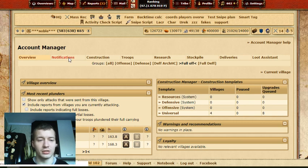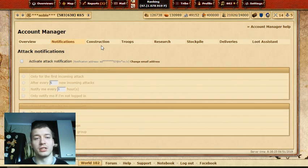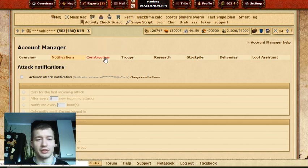First thing: Notifications. In the Notifications page I'm activated, but I don't do much here because I like to see most of the notifications. In the Reports tab there are Filters — as you can see, I'm filtering stuff there.